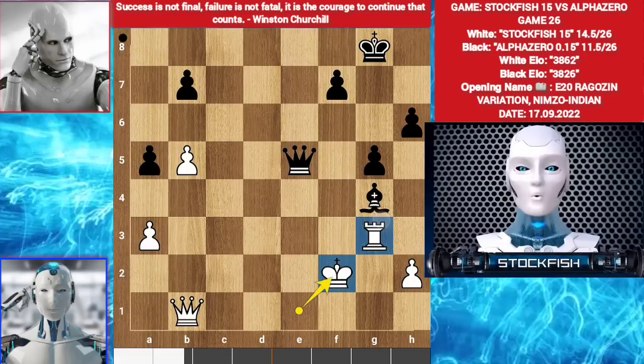You might think it's rook and queen versus queen and bishop — white should win the game. But it's not, because every light square is a weakness for me.